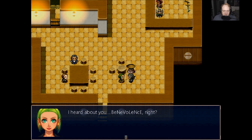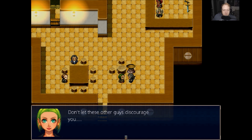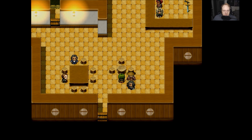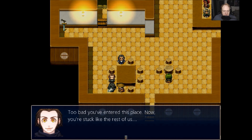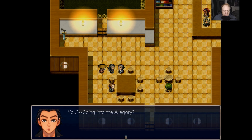What's this say here? I heard about you, Benevolence. I heard about you. Don't let the other guys discourage you. If there's anyone who has a chance to beat the allegory, it is definitely you. You haven't been here long enough to lose much of your strength. Too bad you entered this place - now you're stuck, like the rest of us. And to think this place used to house the entrance to a paradise. You going into the allegory?